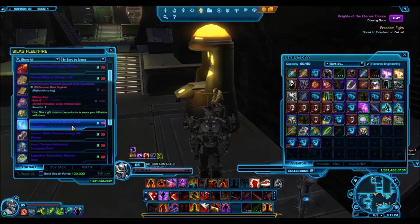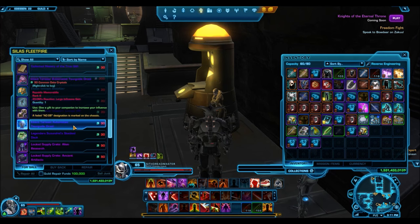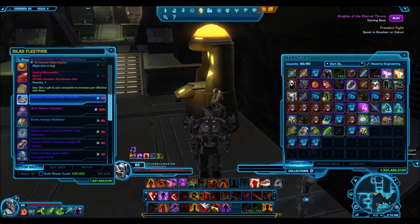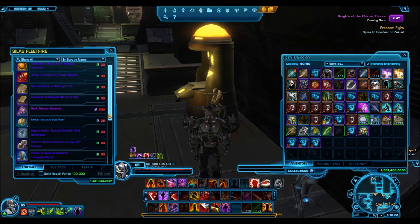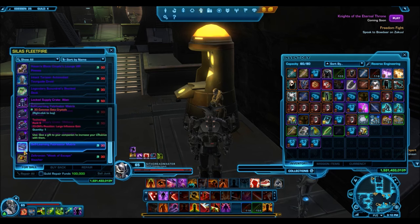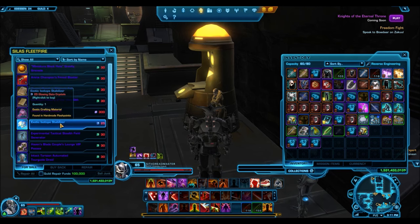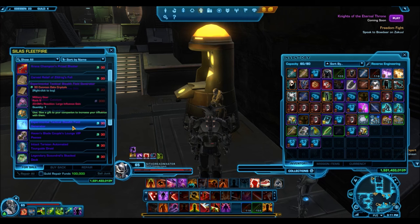Finally, for glowing data crystals, BioWare's conversion is 1,000 credits each — but there's a better way. At this same vendor you can buy exotic isotope stabilizers, which cost 25 glowing data crystals and sell anywhere from 60,000 to 80,000 credits, with higher prices possible. Low-balling it at 70,000 credits, that's a conversion of one glowing crystal to 2,800 credits — compared to BioWare's 1,000. So spend your glowing data crystals on exotic isotope stabilizers; it's the most profitable and easiest method I've found.